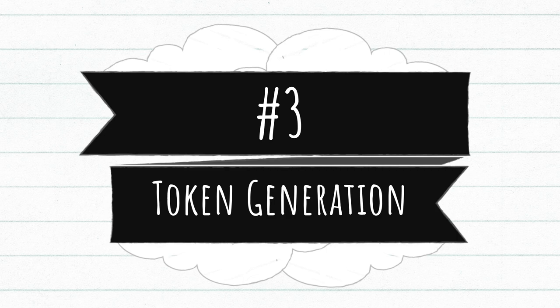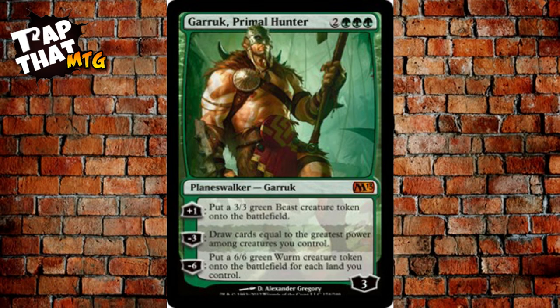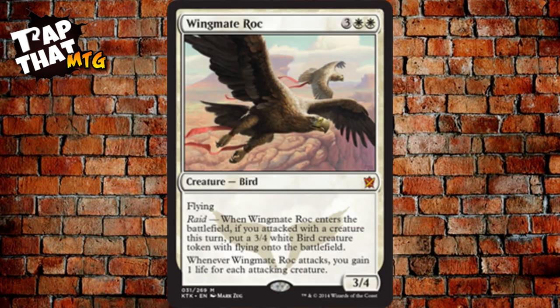Now for token generation — the heart of this deck. Garruk Primal Hunter costs two and three green, a loyalty-3 planeswalker. His +1 creates a 3/3 green Beast token, his -3 draws cards equal to the greatest power among creatures you control, and his -6 puts a 6/6 green Worm token onto the battlefield for each land you control. Since you need five lands to play him, that's at least five 6/6 Worms.